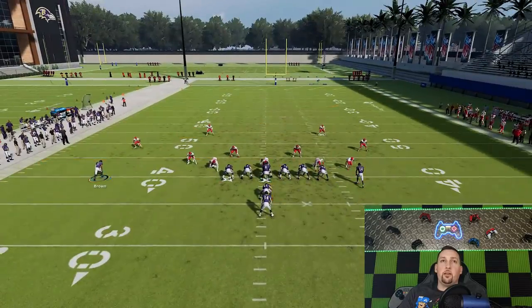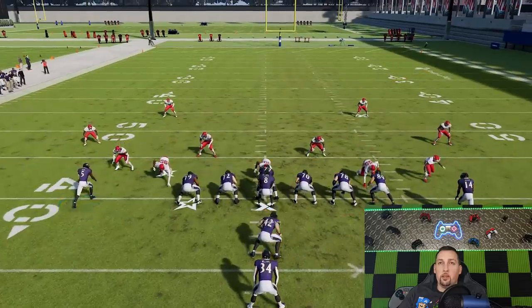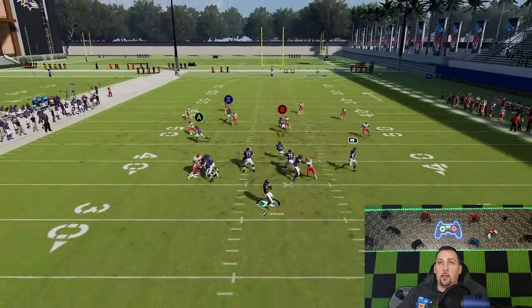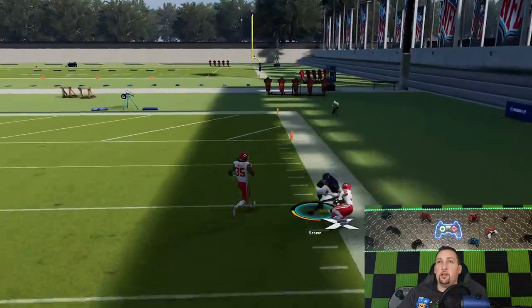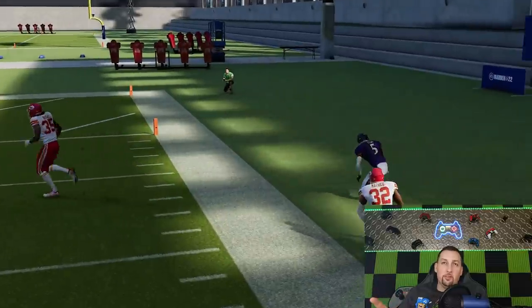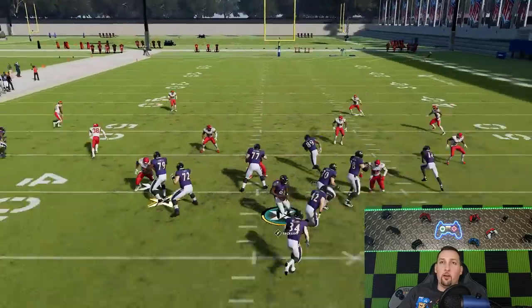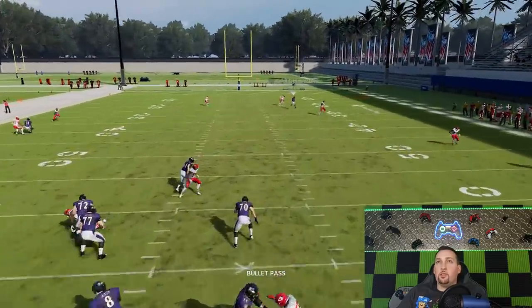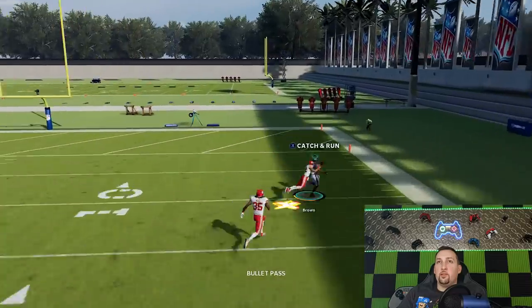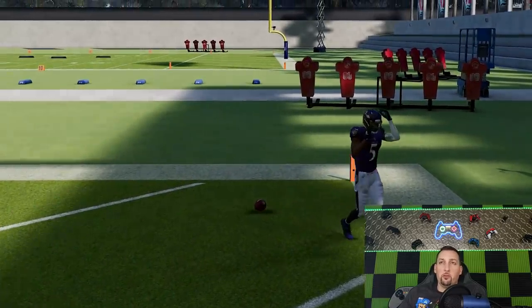Let's do it again with the motion. He gets across the formation a lot quicker; the only real issue is the sideline now. Without the motion the coverage is a lot tighter but he still gets over the top — so he has a one-play touchdown both with and without the motion, same as the previous play.